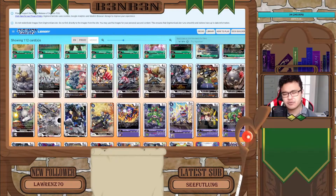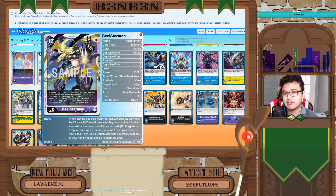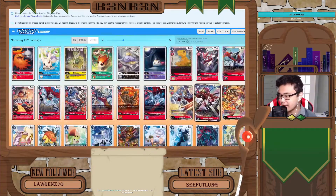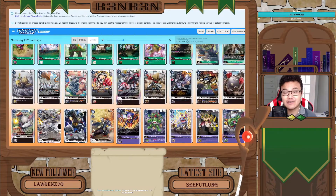You might be wondering, how in the world would you build this deck with three different colors? Well, BL Starmon is an on-play effect so you're most likely not going to want to digivolve into it normally. The Magna Kidmon and the Gunjomon are red and black cards respectively, so we'll have to find ways to digivolve into them. In this set, they have introduced two new support cards, and the first is the Gigajomon, which can digivolve from a red or black.